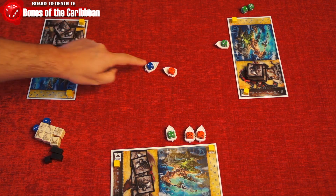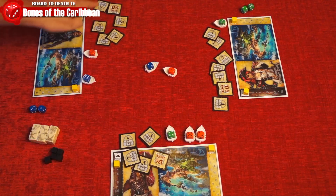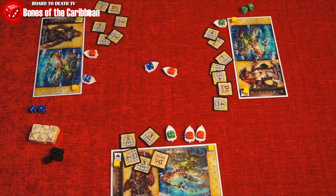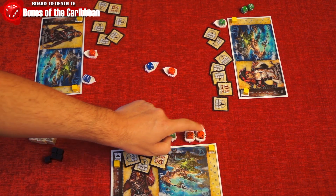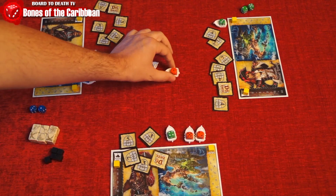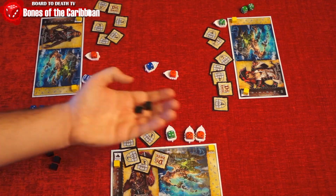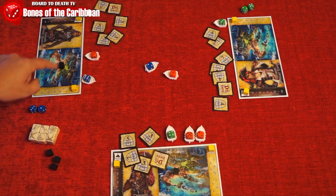When the last Galleon is taken from the ocean, the game end triggers. You will score 2 points for each Galleon you have, each treasure at your island is worth the number shown, and you'll score 1 point for every 3 crew members you have. 4 points for each active raider you have, and if you have the black mark, you will lose 1 point. Add that total to your reputation, and the player with the most becomes the legendary pirate of the Caribbean.